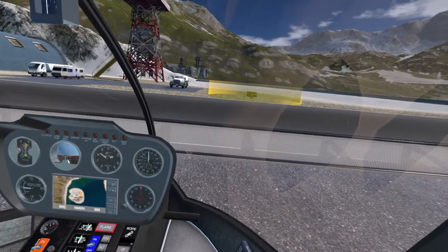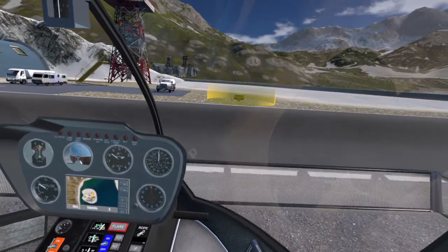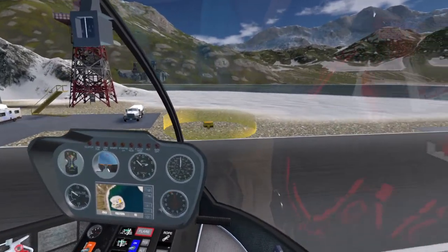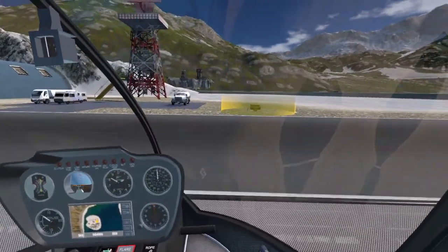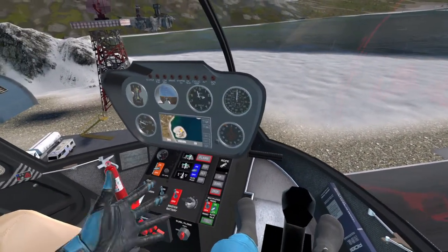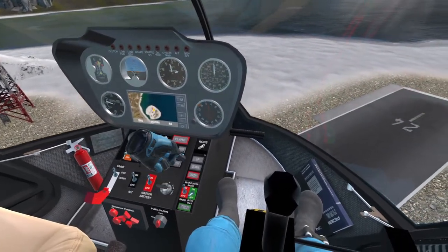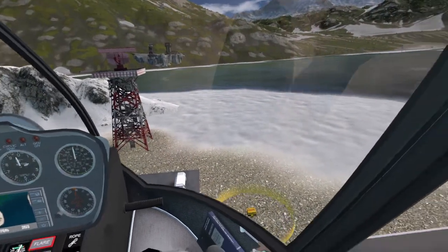We have a HOTAS setup, the Thrustmaster T16000M, so we'll switch to that now. We'll engage our throttle to take off. Whoa — and we'll land again, apparently. Pretty springy. So we want to get a bit of altitude; the throttle is touchy. Let's get a bit of height, and then we'll turn on our autopilot and stick with altitude so we can still maneuver.